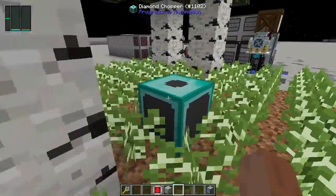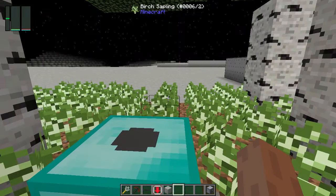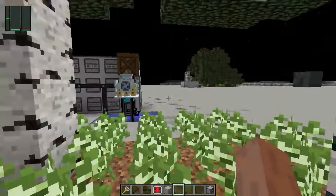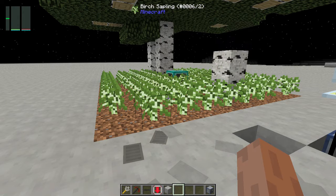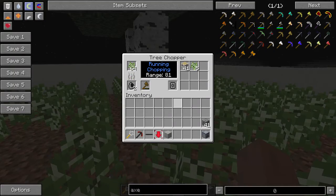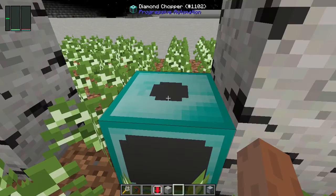I am using birch saplings for a very specific reason. Oak wood drops apples and you'd have to deal with those. Spruce trees get way too big — they end up causing a lot of darkness around the area and depending on how they spawn, can cause some mobs to spawn as well, making the area unsafe. I'm using a diamond chopper; you can use whatever one you want, but the diamond chopper is the fastest.